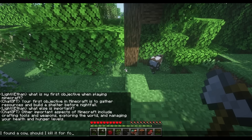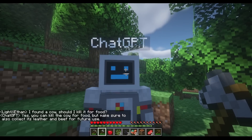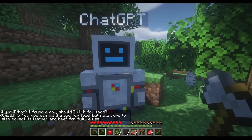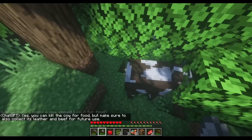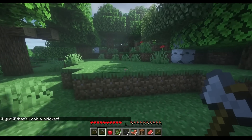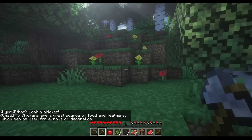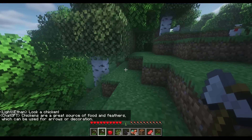I found a cow — should I kill it for food? The AI says yes, you can kill a cow for food, but make sure to also collect the leather and beef. Chickens are also a great source of food and feathers, which can be used for arrows or decoration. I'd never heard of feathers for decoration, but okay.